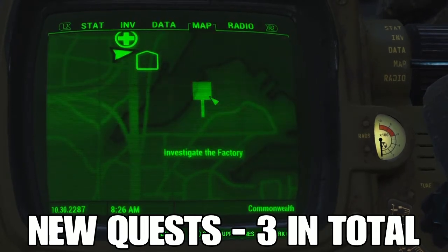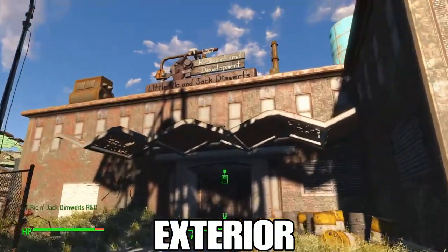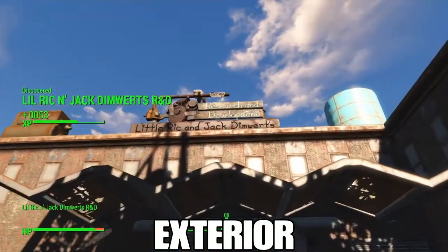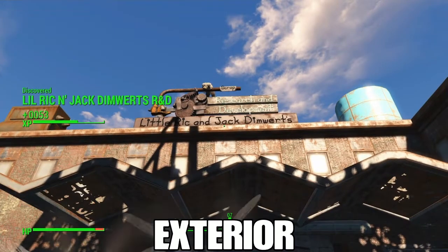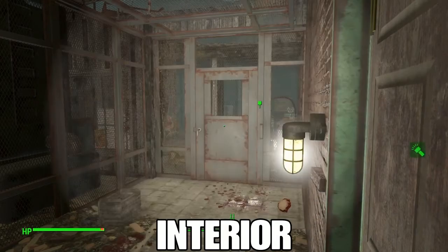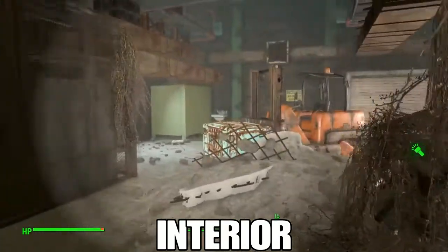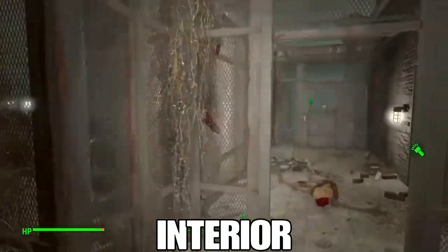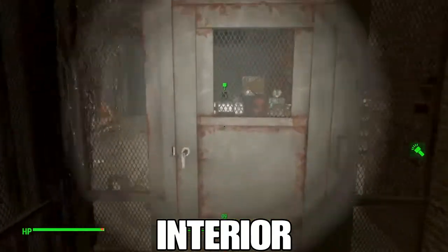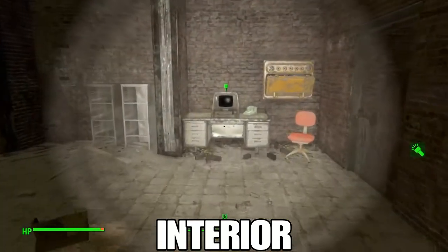If you've never been here, there's actually a good number of enemies in the area that are not going to appreciate your presence, so be prepared to sneak or fight your way to the interior. Once you get inside you're going to see it's a little bit dark and a lot of the doors are locked — in fact almost all of them. But that means no one else has gotten in here, which means there's probably some pretty good stuff.